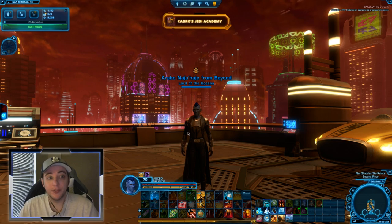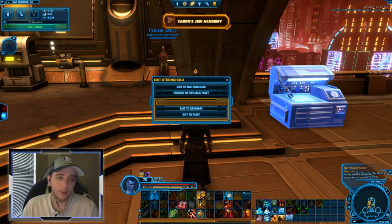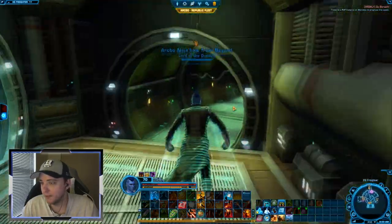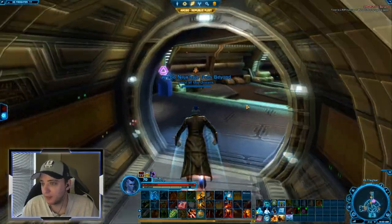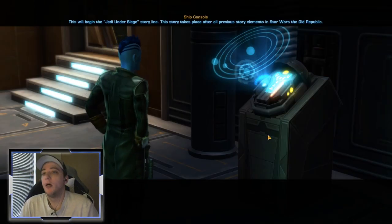The first thing you're gonna want to do is on your character, go to your starship. Once you're loaded into your starship, move over to your mission terminal — all the way on the other side because I had to pick the biggest starship in the game. From this mission console, Inflection Point is the mission you're gonna want to pick up.